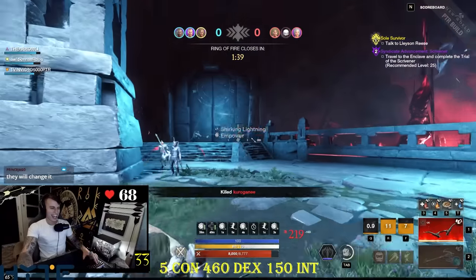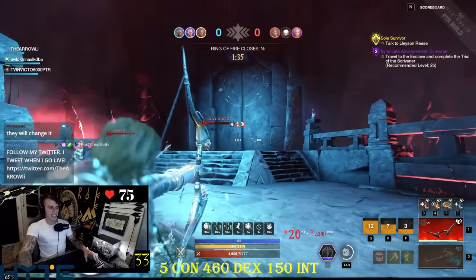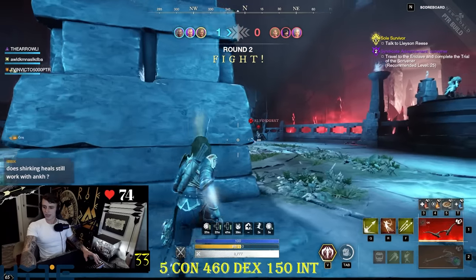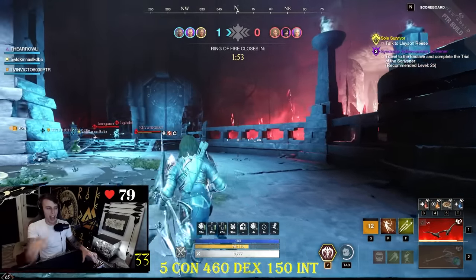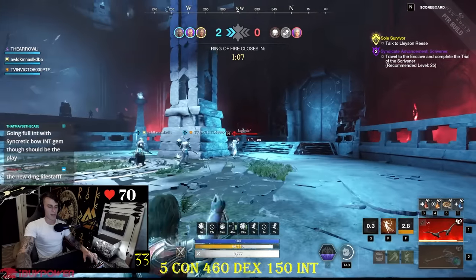Look at that stun bro, 9k right there — damn bro, Jesus Christ. Pet shot can't have stagger but they give back anything with full health. Yeah it's super short, but it's enough to guarantee the opener every time. Look, I can guarantee that opener every time I see someone — 9k damage bro, I missed.